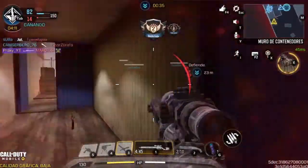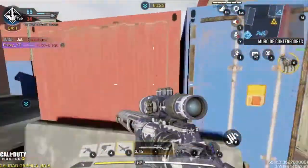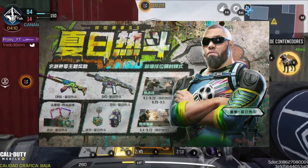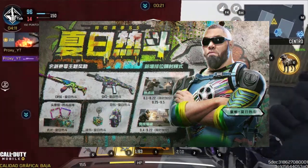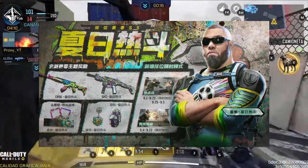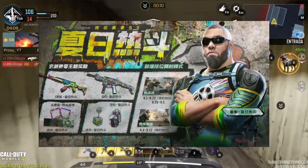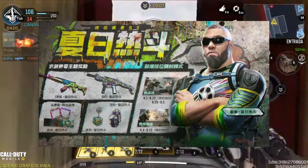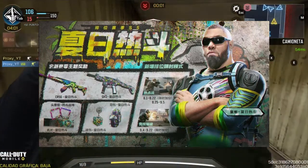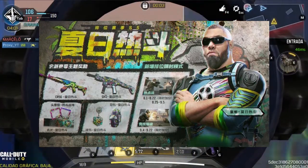Recuerden que la ruleta saldrá a la hora que se actualice el juego, por si alguno quiere darle aunque sea una tirada. Lo siguiente es que en la versión china están promocionando, creo que por última vez, el contenido que tendrá su nueva temporada de Ranked. Ahí se puede ver el personaje Lerch, la CR-56 AMAX épica, el marco, la tarjeta, el llavero y otras cosas. Lo que me da un poco de miedo es que ahí se ve solo una GKS como recompensa adicional y no una katana. Pero dijeron que en la versión global las recompensas pueden ser algo distintas, por lo que aún puede haber esperanzas de que la katana sea una recompensa para nuestra temporada de Ranked.